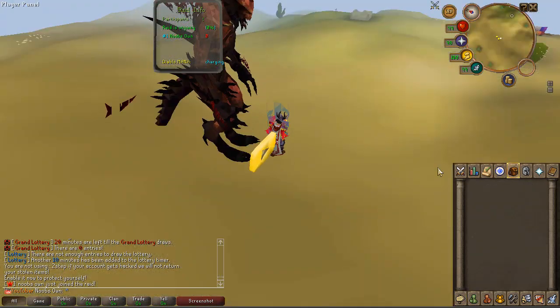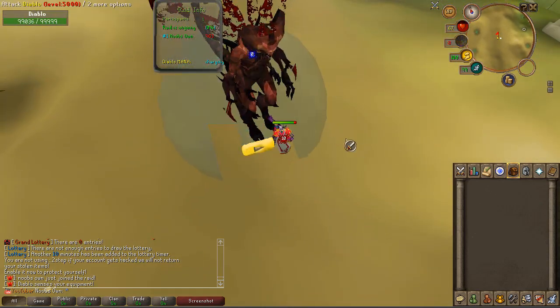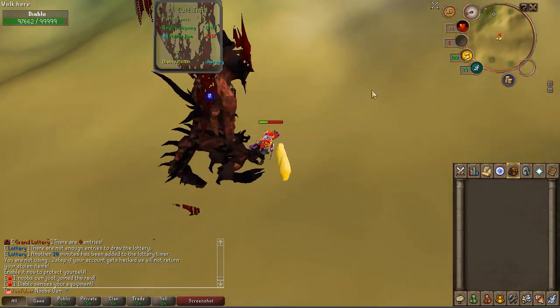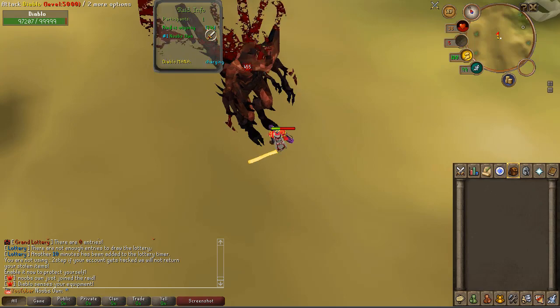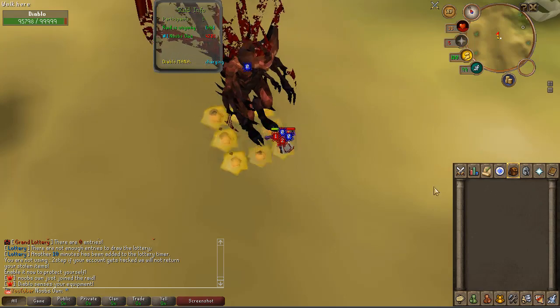Let's go to Diablo real quick because this boss looks really dope. As you can see, this is a raid so you'll be here with multiple people to kill it — it has a bunch of HP and I'll probably die in a second. Once you kill it you can claim your reward; the more damage you do, the better your reward will be.